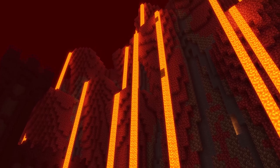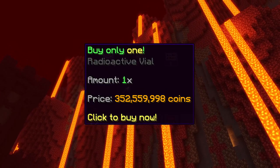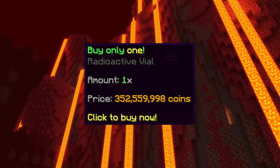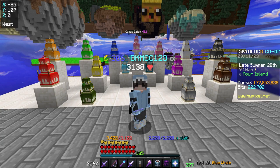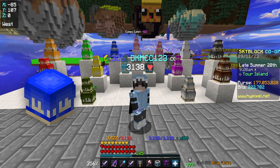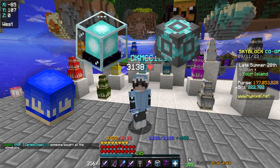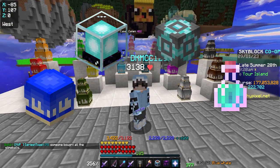Radioactive Vials consistently sell for upwards of 300 million coins, so it's extremely valuable to have a good magic find set to switch to when you're killing Jabez. Finally, to maximize stats, make sure that you've eaten your cake, set your Beacon to sea creature chance, set your Enrichments to sea creature chance, and that you have drunk a Mushclowy Tonic.